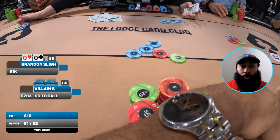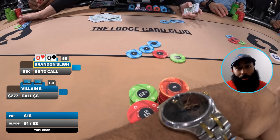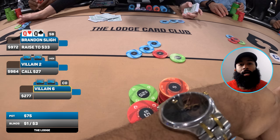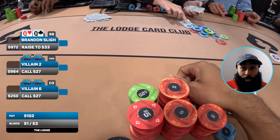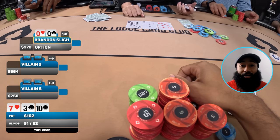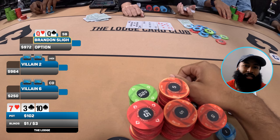The six dollar straddle is on again. It folds all the way to my opponent in cutoff — they put in the limp for six dollars, button folds. We do not like limp parties, so I'm bumping it up, iso-ing all the way to 33 dollars. It folds to the under-the-gun straddle and they call, then cutoff calls as well. We're going three ways to a flop.